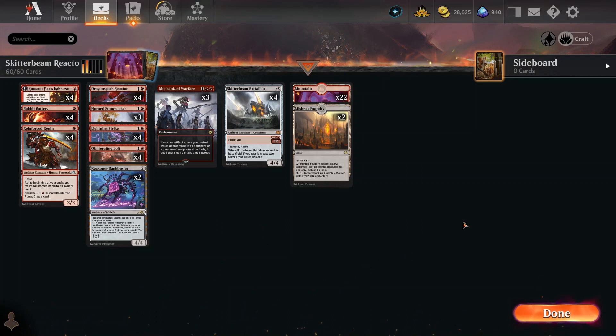The story is, I was playing against some guy yesterday and he got out some of the cards in this deck — Kumano, Dragon Spark Reactor — and he got out Reinforce Ronin, and then lastly Skitter Beam. That Dragon Spark Reactor went crazy. Holy smokes. Whoever I was playing — I love Skitter Beam Battalion, but pairing it together with Dragon Spark Reactor, that is too much to pass up on.